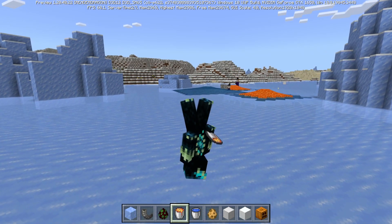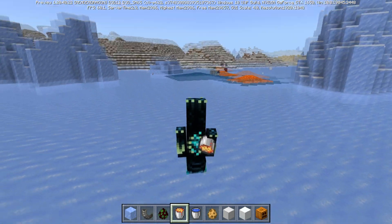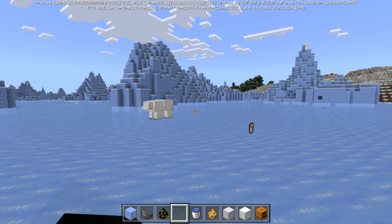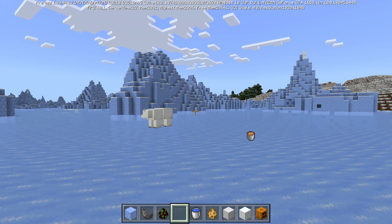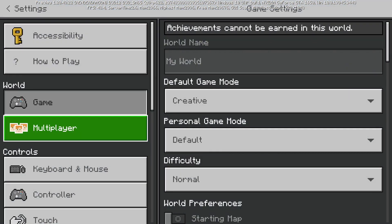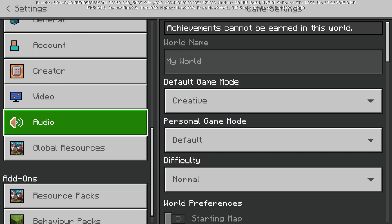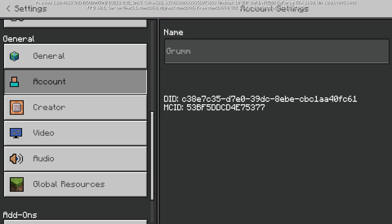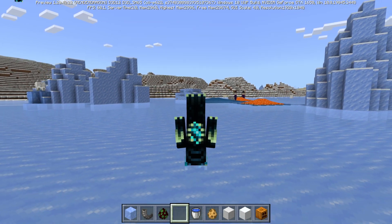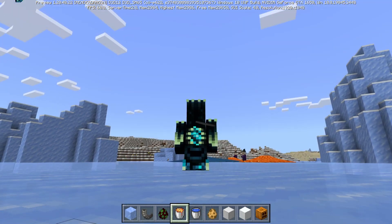If you're wondering how I have my skin upside down — although I have noticed quite a few bugs with it, like my hand completely detaching from my body — I did this by going into Settings without signing into the account, then going to Account where my name is literally just set as 'grum,' and then applying my skin. That is basically how I am upside down.